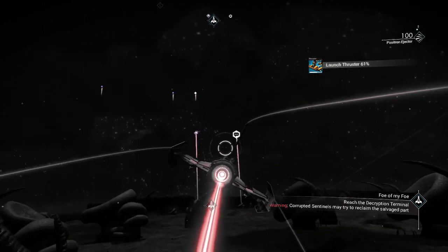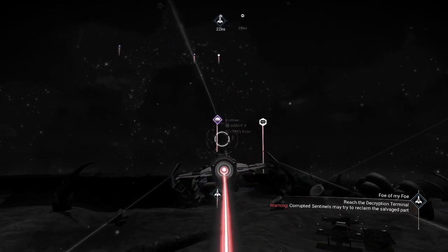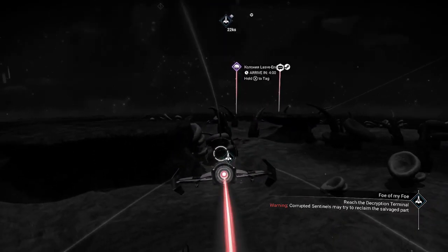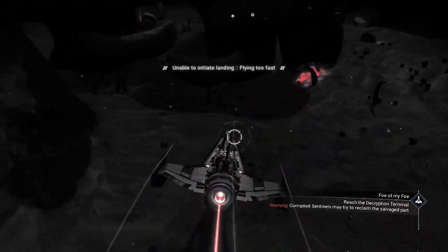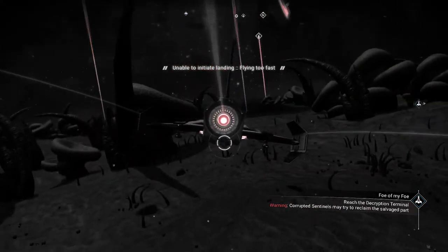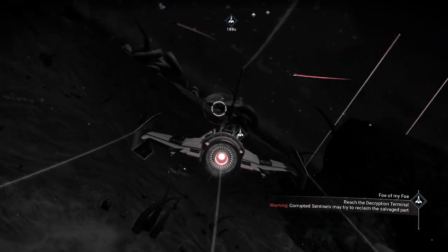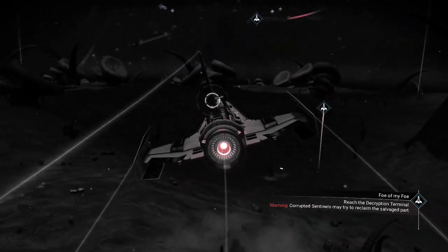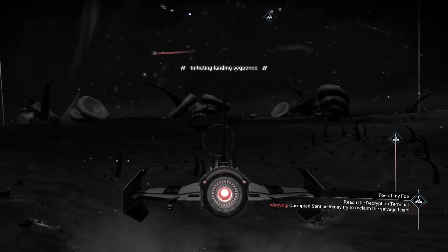Let's head over to the terminal so we can decrypt this thing and see what happens. The first thing I've got to do is learn how to land my ship — that's always a good thing. I swear I know how to fly this thing, I really do. Let's come in here.